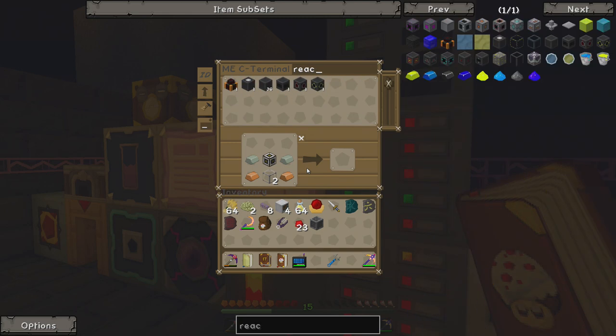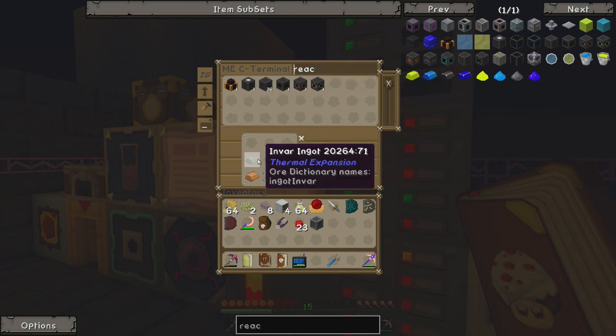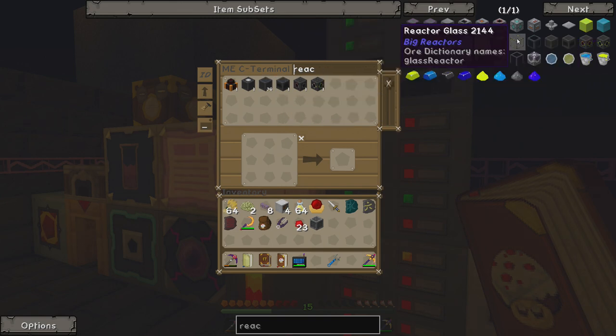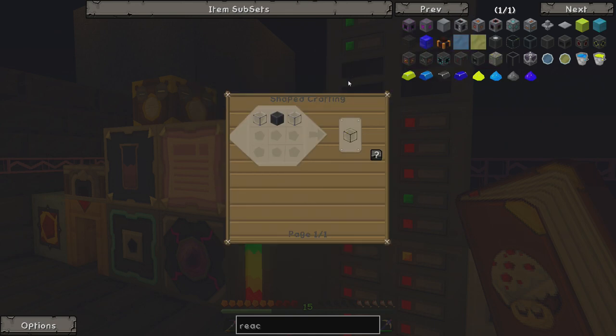If we type in 'reactor', we have 36 reactor casing, a reactor control rod, a controller, a power tap, and an access port — that's actually all the stuff we need. But we need some more reactor casing; I think we need about 56 to make a 5x5 reactor, which is what I'm starting with today. And we need about 44-ish reactor glass, which actually includes reactor casing, so we need like another 44 reactor casing. We need a lot of stuff.